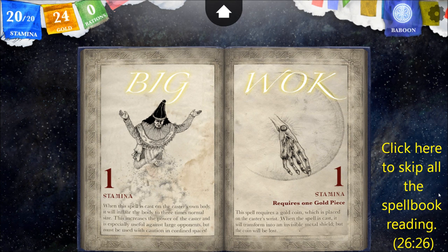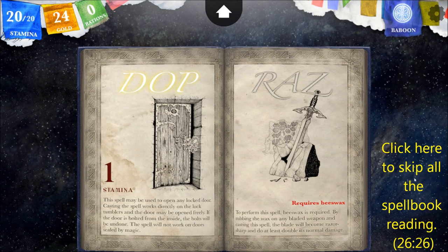BIG: Only one stamina. When cast on the caster's own body, it will inflate the body to three times normal size, increasing the caster's power — especially useful against large opponents, but must be used with caution in confined spaces. WALK: Requires a gold piece. This spell requires a gold coin placed on the caster's wrist; when cast, it transforms into an invisible metal shield, but the coin will be lost. DOP: One stamina. This spell may be used to open any locked door — casting it works directly on the locked tumblers, and if the door is bolted from the inside, the bolts will be undone. It will not work on doors sealed by magic. So, here's your knock spell.